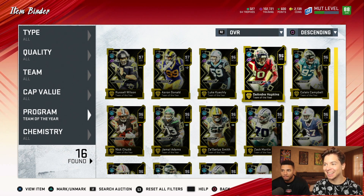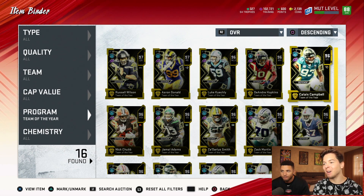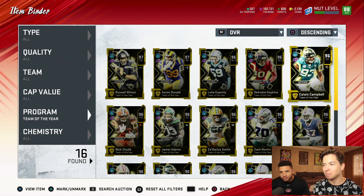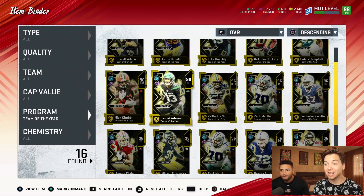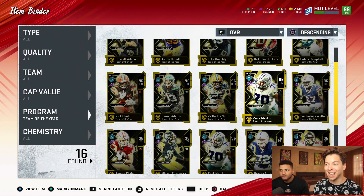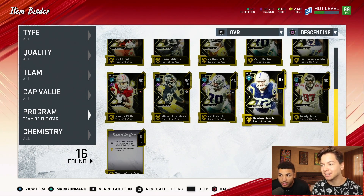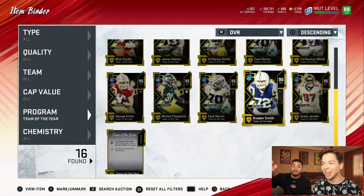You guys better like the video for good luck. Quick recap: Russell Wilson, Aaron Donald, Kuechly, Hopkins. We missed out on Michael Thomas — probably the big wide receiver we missed. But we got Calais Campbell, Nick Chubb, Jamal Adams, Zedarius Smith, Zach Martin, Trevavious White, George Kittle, Fitzpatrick, Zach Martin, Braden Smith, and Grady Jarrett.